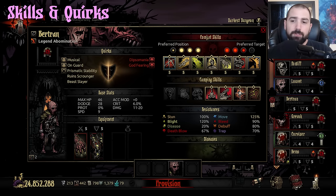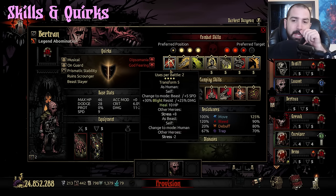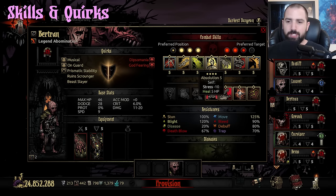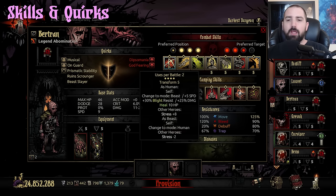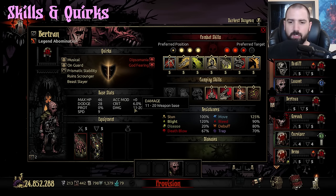Now the meat and potatoes of how the character works — let's talk about his skills. His skills individually aren't complex really in any way. It's just the fact that he has essentially two stances, two forms, and he can pick whichever one he wants to use at that moment. Transform itself is where you really have to understand this character.